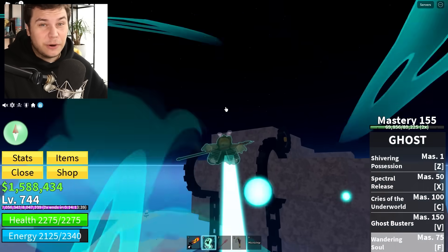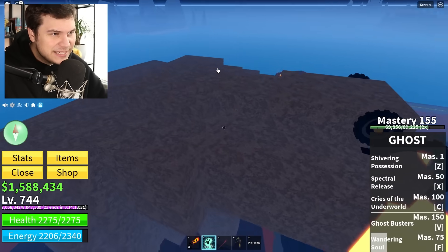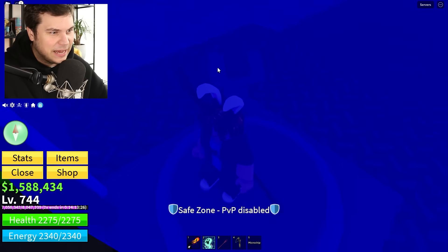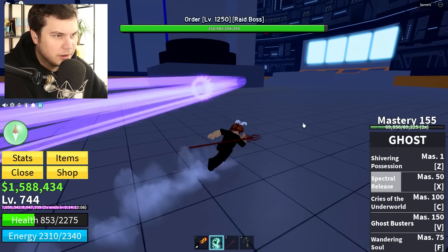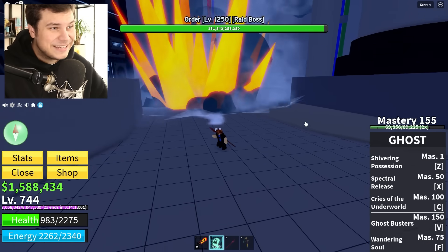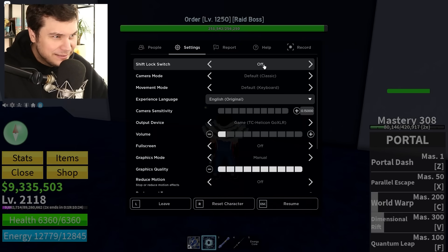Now we're going to have to start a raid, which is going to be pretty difficult because on this account I'm not very high level. There is a secret entrance on this mountain — all you have to do is stand in here and click the button. We spawned Order... one attack nearly killed me. Pretty much all you have to do is kill this guy, and there is a small chance you'll get the sword. Let's do this on an account where I'm a little stronger.